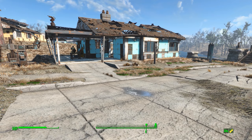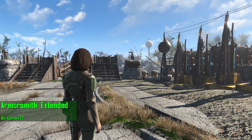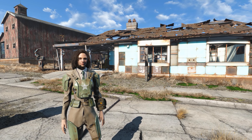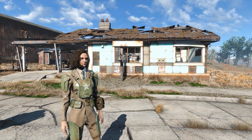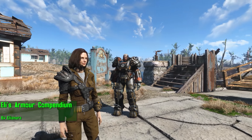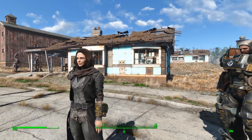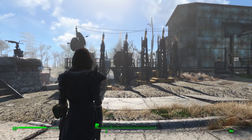Finally I want to go over some mods that add new gear or variety in the existing gear. The first one is Armorsmith Extended by Gambit77. This mod adds the ability to wear whatever you want with whatever you want — so if you want to wear a tan suit with combat armor or farmer's clothing with leather armor, whatever you want, you can do it. Next up we have Ellie's Armor Compendium by Eleonora. This adds many new outfits that all look absolutely stunning. My personal favorites are the faction jumpsuits and the Road Fury outfit, but there are many more to choose from.